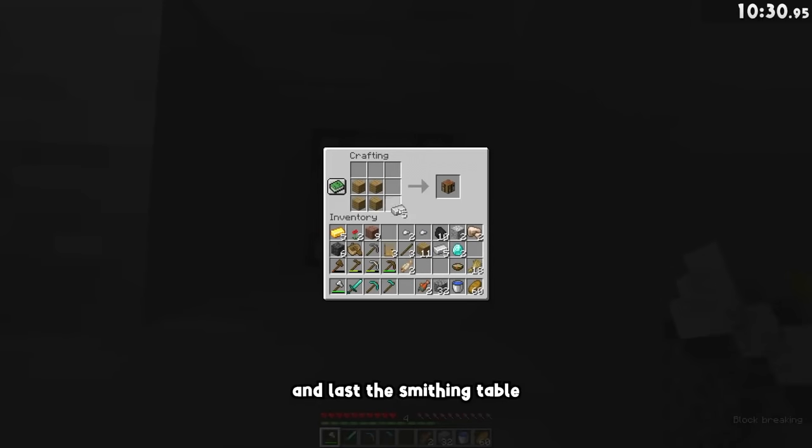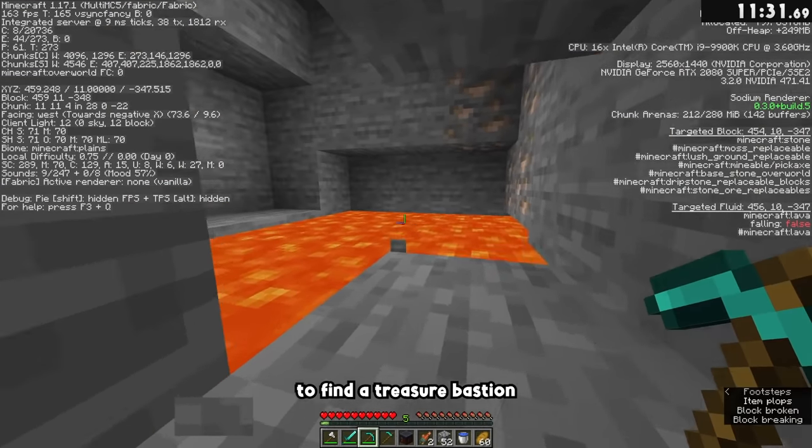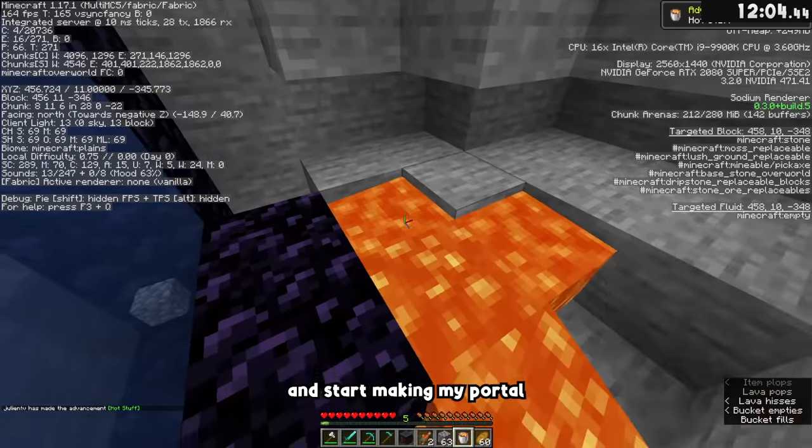And lastly, our smithing table to add netherite to it later. Now I have everything I need and it's time to go to the nether to find a treasure bastion. I mine to find a small lava pool and start making my portal.